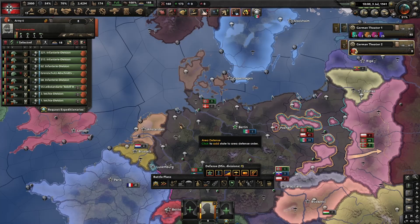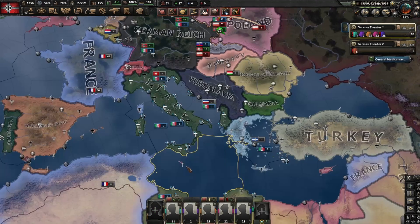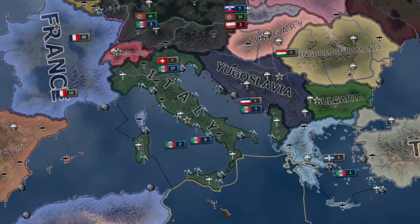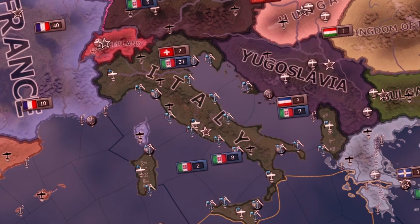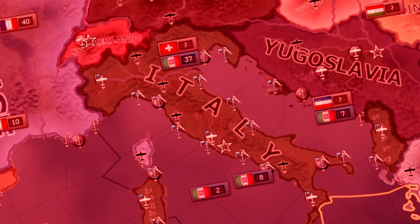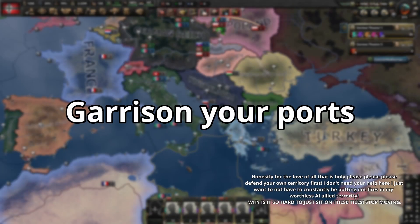Sometimes it's good to grab AI divisions to use for garrisoning ports, as they often switch around their divisions and sometimes leave gaps for the enemy to exploit. Imagine hypothetically that there was a country that sometimes failed to guard its own ports and instead thought it was more important to constantly shuffle between its territory and the Eastern Front. I'm not hypothetically angry, I'm just hypothetically disappointed. Please garrison your ports.